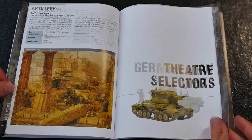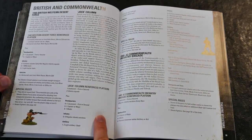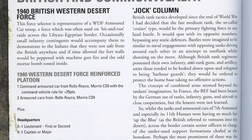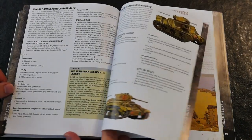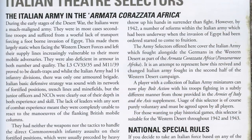To cover the changes which took place in each force during the period 1940 to 1942, the Theatre Selectors cover the options and special rules to enable players to field forces for each of the main armies. By simply picking a year, players can construct a typical infantry, armoured, and anti-tank platoon.